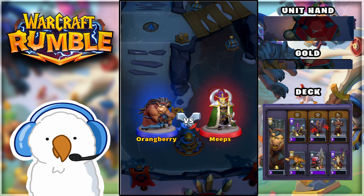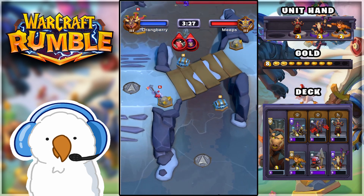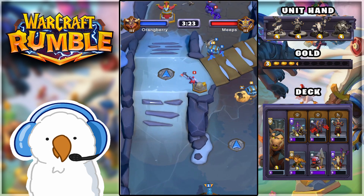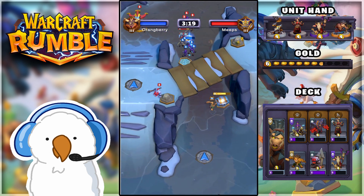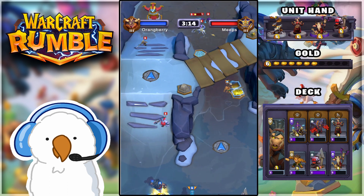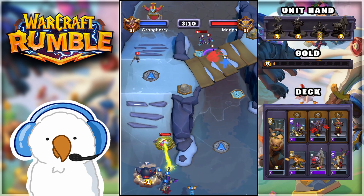Hello, today we're playing Warcraft Rumble and we're going to be getting any unit in the game for basically one gold each, thanks to the commander mini I'm using: Charlog Razor Flank. It's a very interesting proc where all characters on my board instantly cost the same amount. Sometimes the cost goes to one gold, sometimes six gold, but it constantly fluctuates.